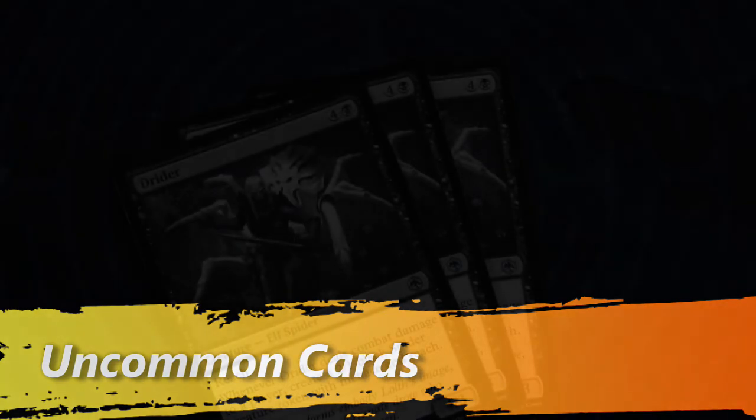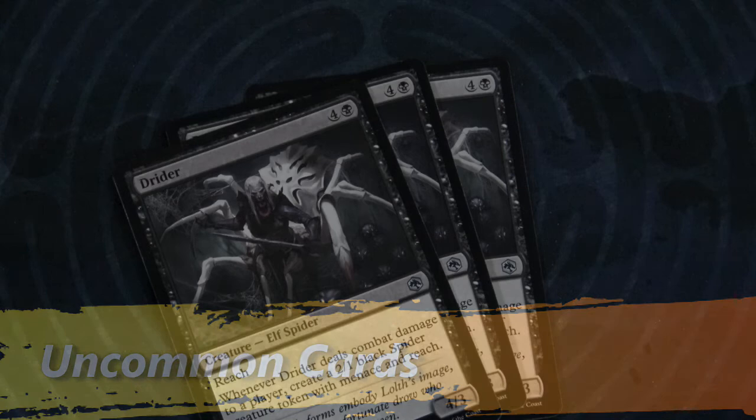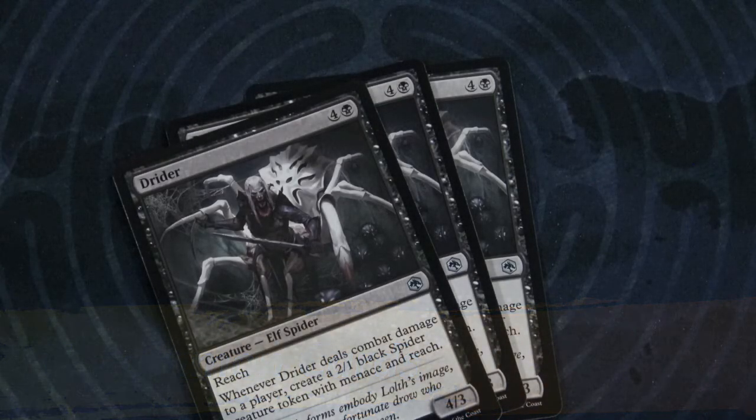As you move into uncommon cards, they're going to be a little bit more pricey at your local store. And if you're opening booster boxes, you're going to have less of them based on the rarity and frequency at which they appear in the booster packs. For example, we have the Dryder up on the screen — these are uncommon. So maybe when I'm putting the first deck together, I don't have a ton of these Dryders, but they're pretty cool and I like their effects, so I'm going to throw three of them into the deck.